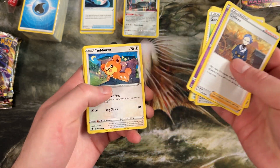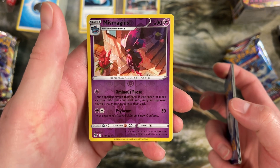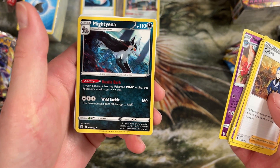Gradinia's Vigor — nice. Hisuian Voltorb. And then — ooh, is this a Reverse Rare? It is. Mismagius — Reverse Rare. And then a Rare Mightyena. Very cool. Not too bad either. No rares we're putting in our deck really, but we got another Magnemite — that's what's important.